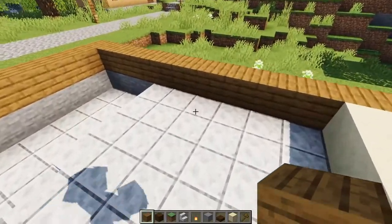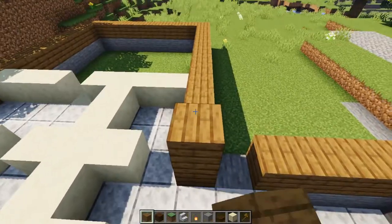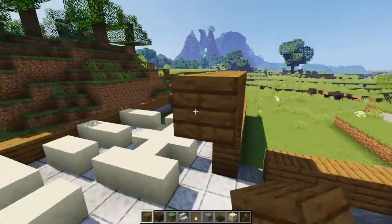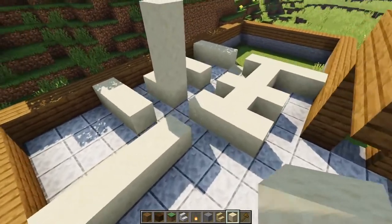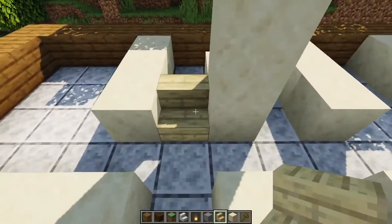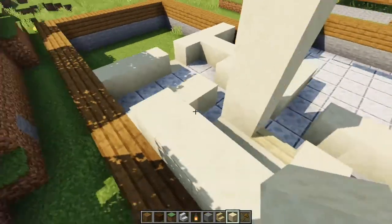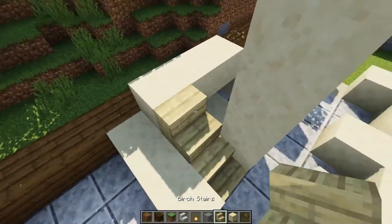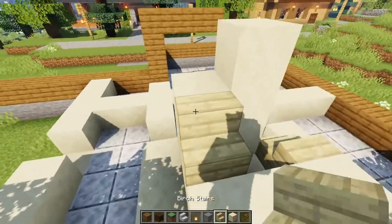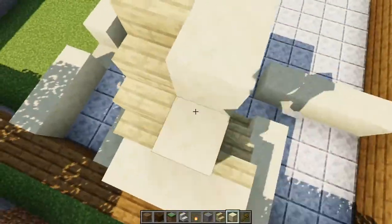And so now we need to go up to the second level. I want our main level here to be three blocks high so that it's not too claustrophobic. So we're going to come up three blocks and then we're going to come up one more block. And this is going to be the level of our second floor right there. So if you haven't guessed already, this bit right over here is our staircase. So let's start building the stairs. I'm going to be using birch wood planks for the stairs. So we're going to start one there and we're going to come around like this, and then we're going to put another one there. And that will get us up to our second level.